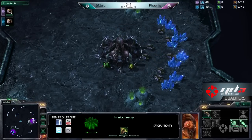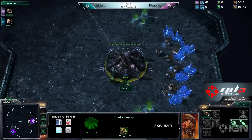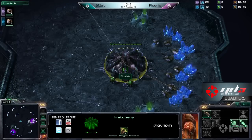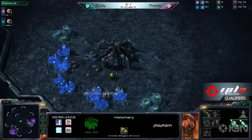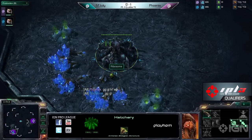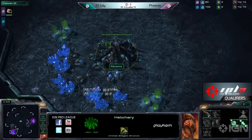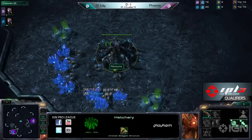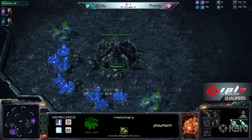So we're going to have to see how both these players open. I think Phoenix, you know, counter-cheesing July's cheese with some more cheese. It's not really that cheesy. Are you kidding me? Making like 12 roaches off one base with no speed? The thing is, Zelnaga Caverns is not a map you can play macro ZVZ on really easily.